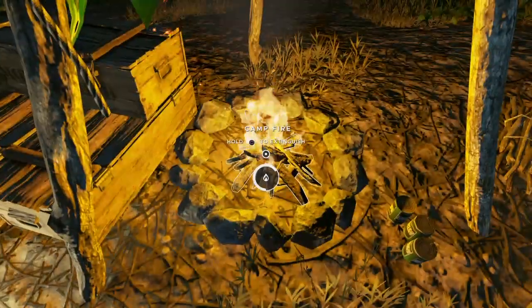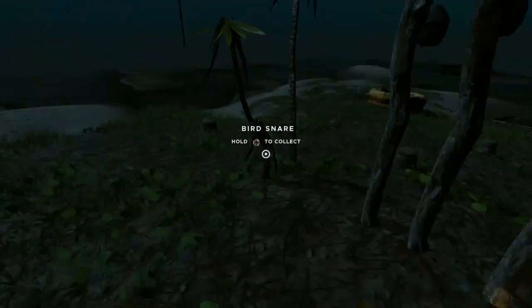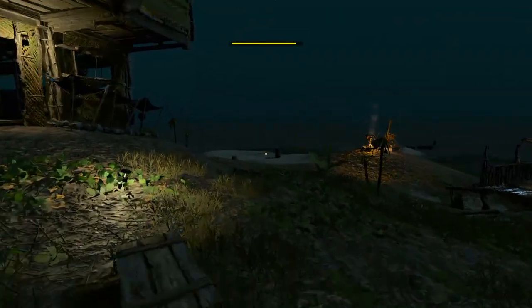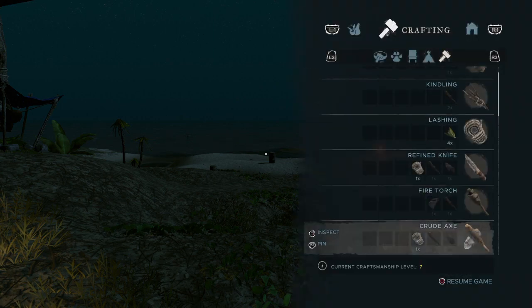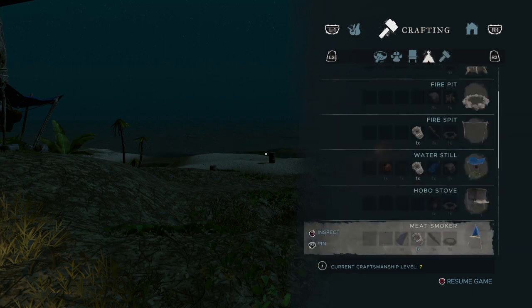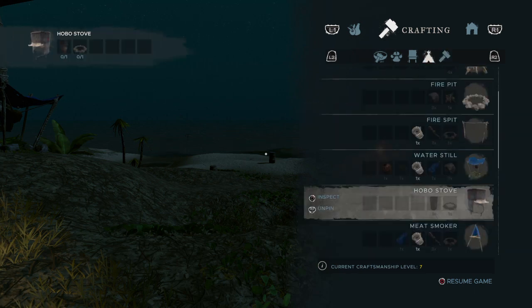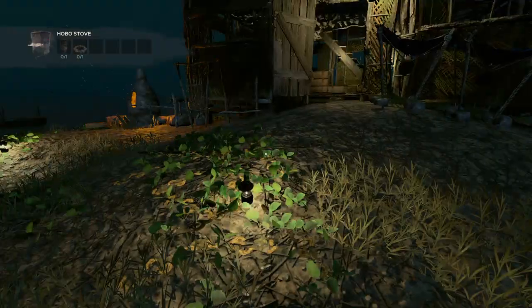First of all, let's get started. The requirements are a barrel — you can see I do have one barrel, and I think there's one barrel left there. Let me get the craft options and scroll down to where it shows the hobo stove. This is the hobo stove; I'm gonna pin it so you can see.